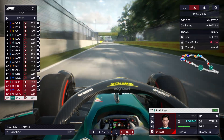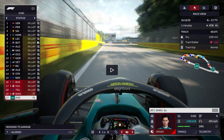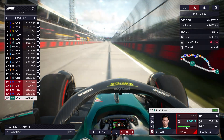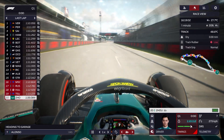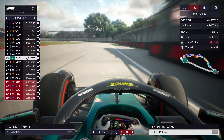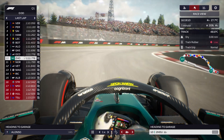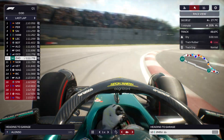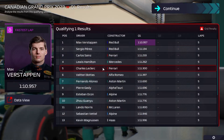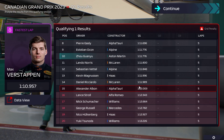Alonso did a 1:11.63 last lap. Zhou does a 1:11.7 and goes 10th. Alonso 7th, Zhou in 10th — we are both through to Q2! If we put times like that in Q2, we're going to be through to Q3 as well. Both Aston Martin drivers in the top 10 after Q1.